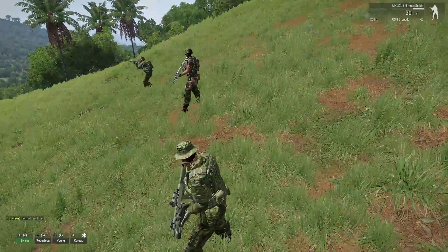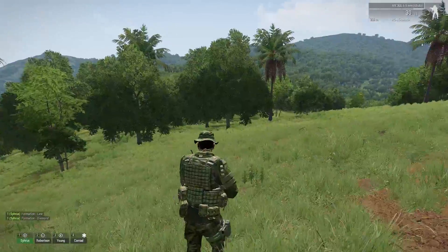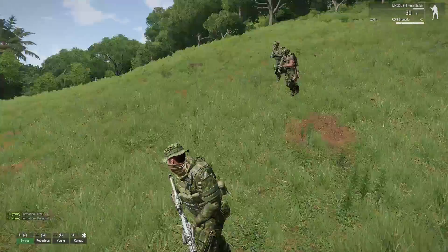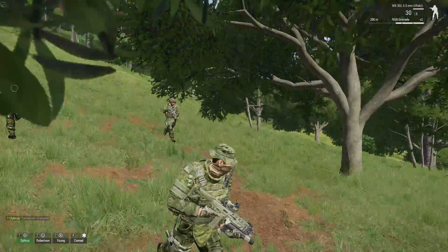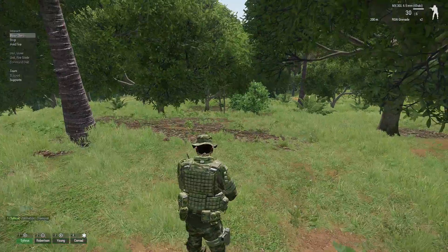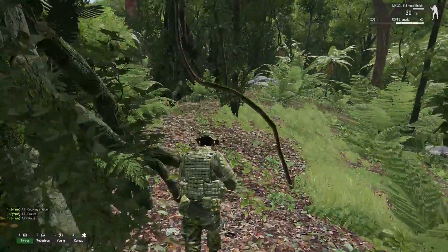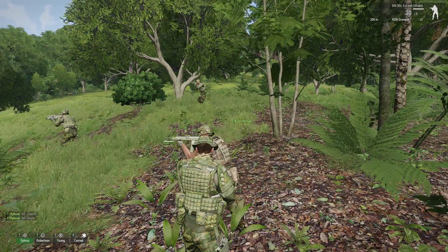And that's basically it. Formations, super simple. Keep in mind, diamond is probably my favourite — Form Diamond! — if you're trying to just run around in combat with your guys. Outside of that, do what seems right at the time. I'm not here to tell you tactics, I'm here to tell you how to control AI. Press 7 to open up the combat awareness menu, press 8 to open up the formations menu. That's pretty much it — thanks guys, have fun.